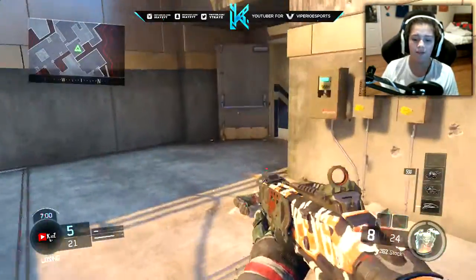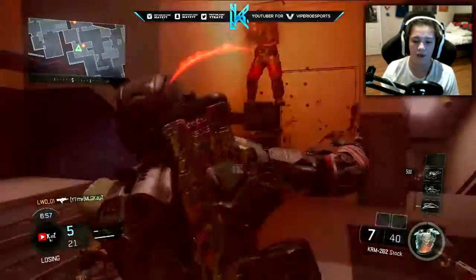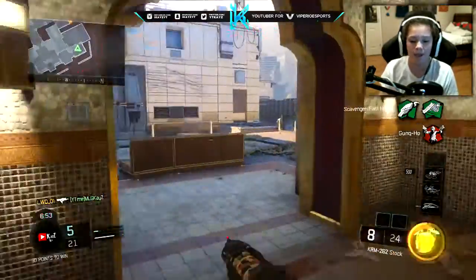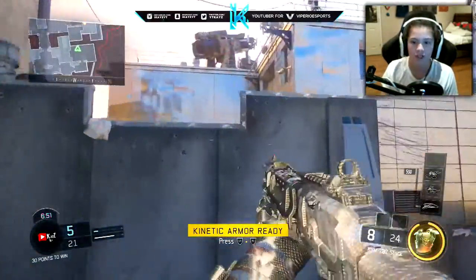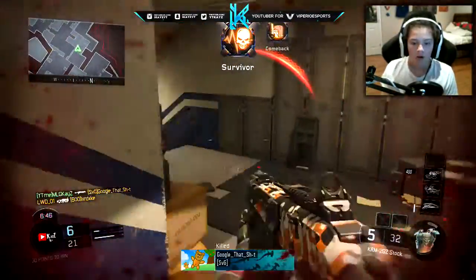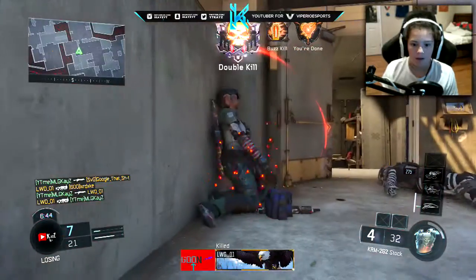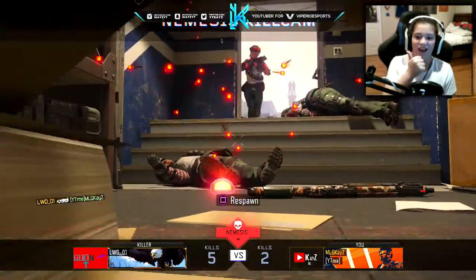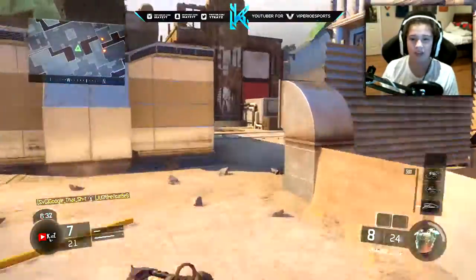Unfortunately, things didn't work out my way. We're going 5 and 10 — not the best ratio at the moment. I should have expected him to be there. Why do you sit in corners? We're gonna get him. We got him before the hive killed us — that's actually a really good thing. This game isn't so close.